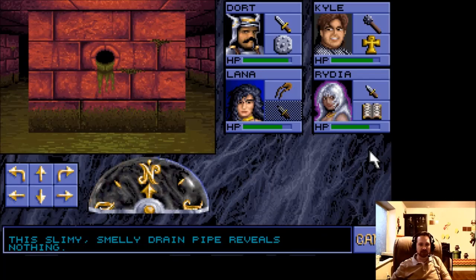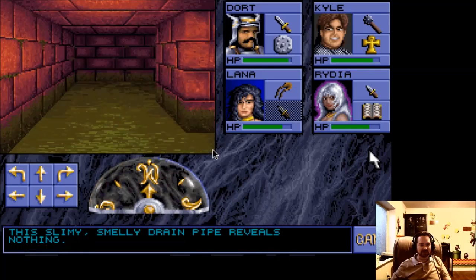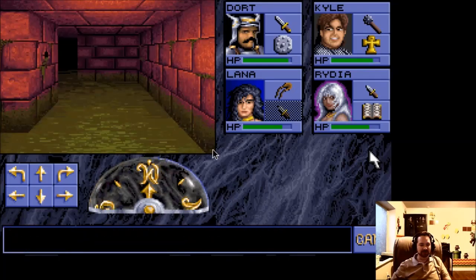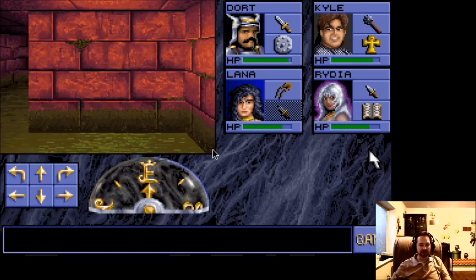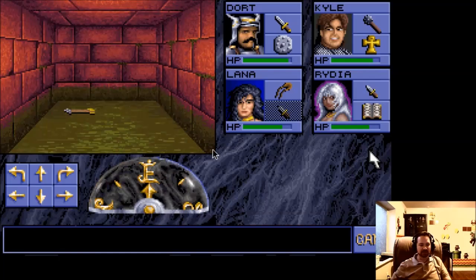Getting hit with a teleporter trap is not completely uncommon in these types of games — even Etrian Odyssey had them. But here it would be kind of brutal, because it would be difficult to figure out where you're at even with a map, since there really is no compass going on here. These games definitely aren't for the impatient, that's for sure. We're just working our way through here; it's pretty quiet as far as the monsters go.